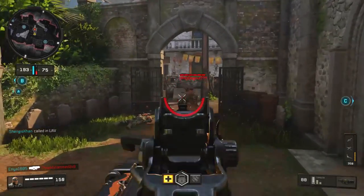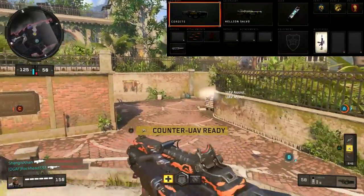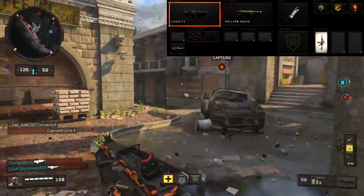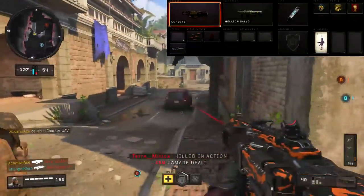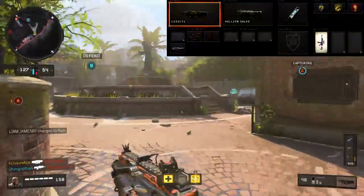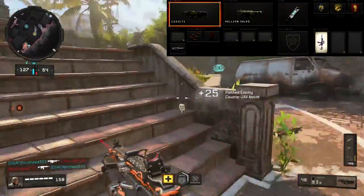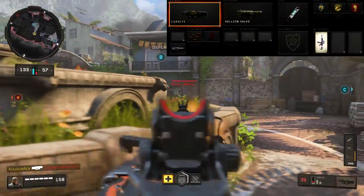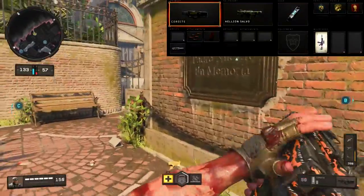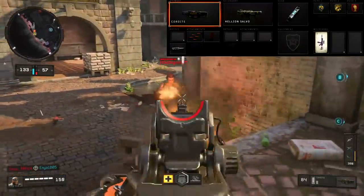For example classes: first up is a great all-around class with Rapid Fire, Extended Mags, and Long Barrel. For secondary we have a launcher, gear is Stim Shot to heal up and get back in the fight quickly, equipment is Special Issue, Perk 1 is Engineer which pairs nicely with the launcher, Perk 2 is Gung-Ho because it's pretty much a must with this gun, and Perk 3 is Dead Silence so people with Acoustic Sensor can't pick me up as easily. This is my go-to class when using the Cordite.